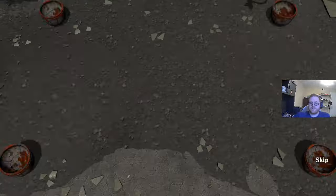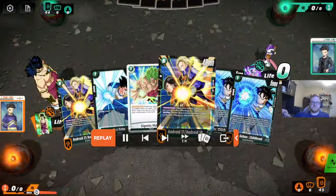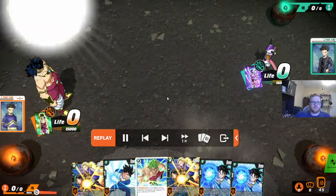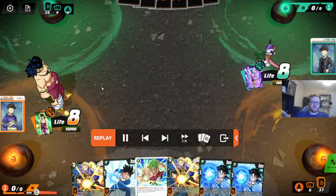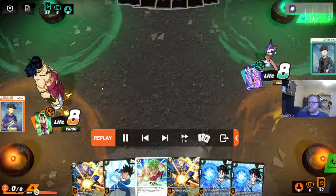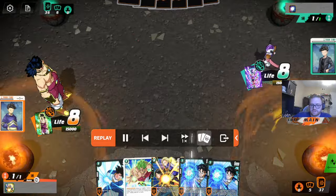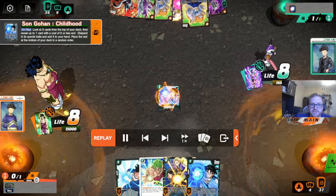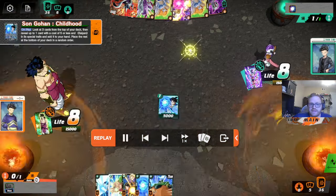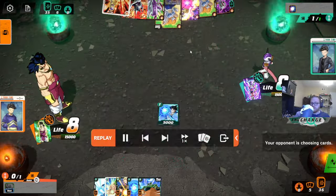We got JFly sent this in - shout out to JFly, thank you for sending it in. We have Broly versus Frieza. This is pretty traditionally Broly favored, and we have triple one-drop. I'm always tempted to keep those one-drop hands because they provide defense and they help search for your ramp. He's playing Banana Frieza. That's a version of Frieza. I think some of the other versions are a little better.